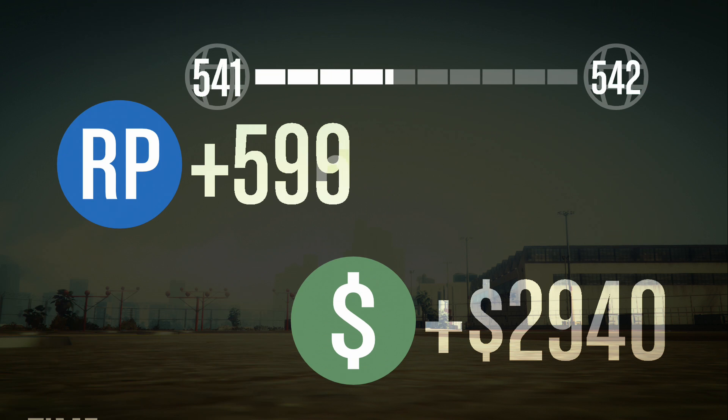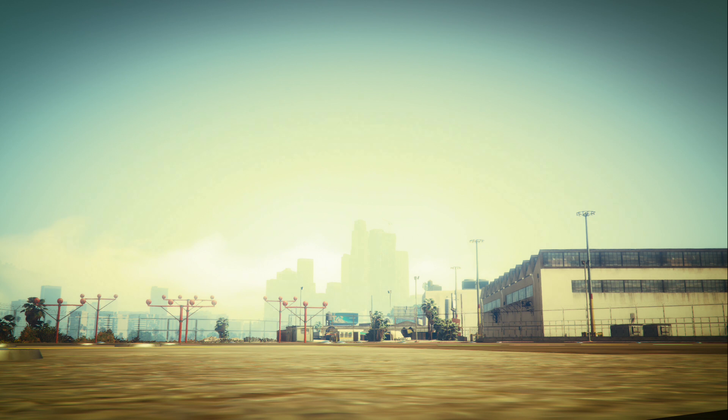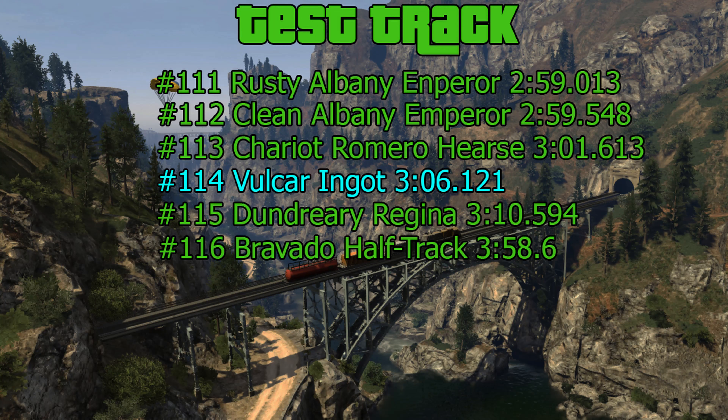We do three minutes, 6.1 seconds. I know that's gonna be on the last two pages somewhere. So let's head on over to the leaderboard and see where we placed. On the test track, the Volcar Ingot did horrible. It actually ended up doing slower than the clean and the rusty Ampere, which I thought was kind of odd, because I thought it would be faster than that. I'm not surprised that it was faster than the half track and the Regina, because they're both terribly slow cars.